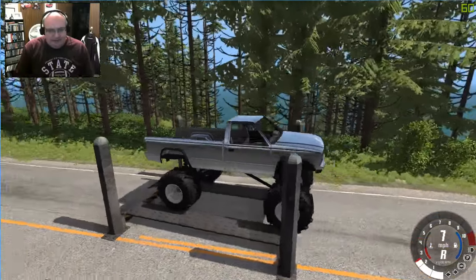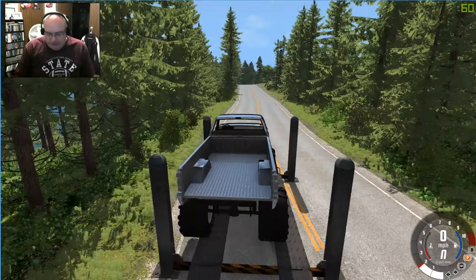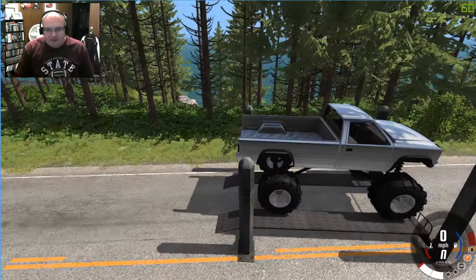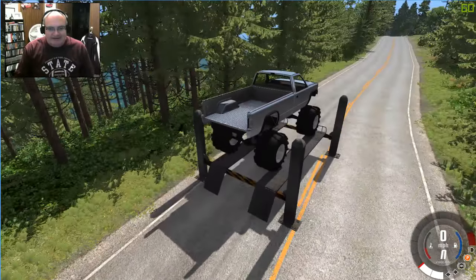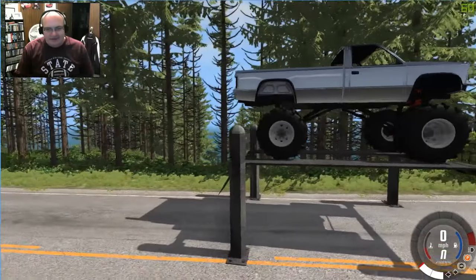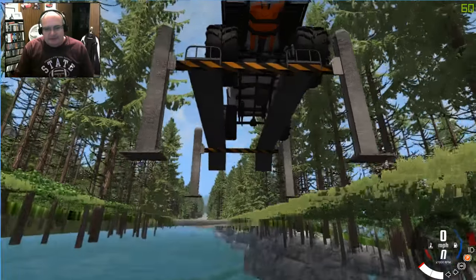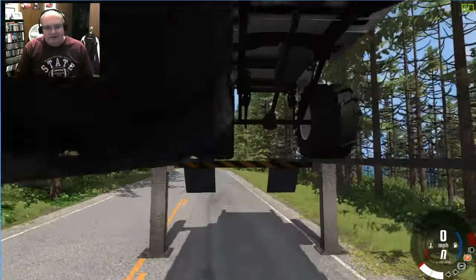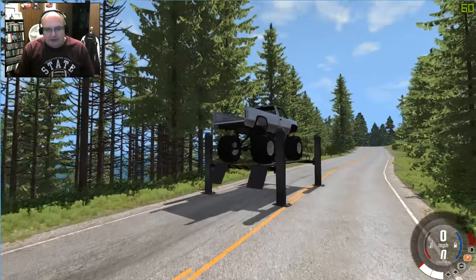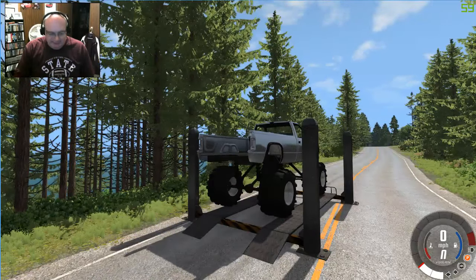So when you're on the car lift, you can use Page Up to lift it - look at that, that is so cool! There we go, we have the truck lifted up, so at that point we could come underneath and work on the truck. Page Down on the keyboard will lower the car lift back down to the ground, and then we can switch back to the truck.